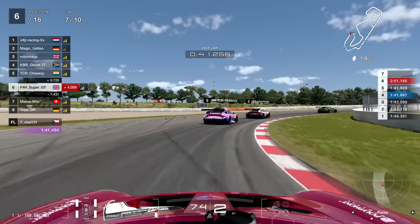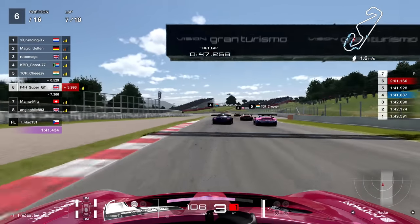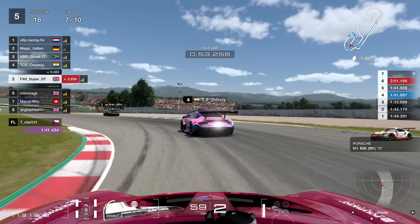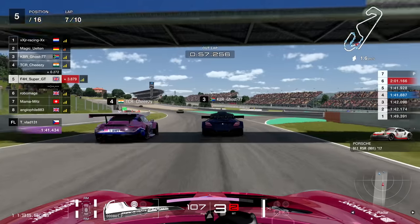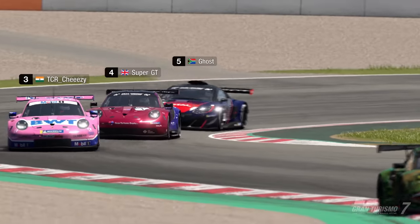Now these two guys are going to go hammer and tong. Bit of argy-bargy. Britt goes through against the South African, who clearly didn't take too kindly to that move as it was somewhat forceful. And he comes back in and returns the favour. So I'm going to gain a position for free there — it's this sort of conflict that you really do need to avoid. He goes very slow here, so we're going to go past him. Two positions for free — thank you very much, we'll take it.